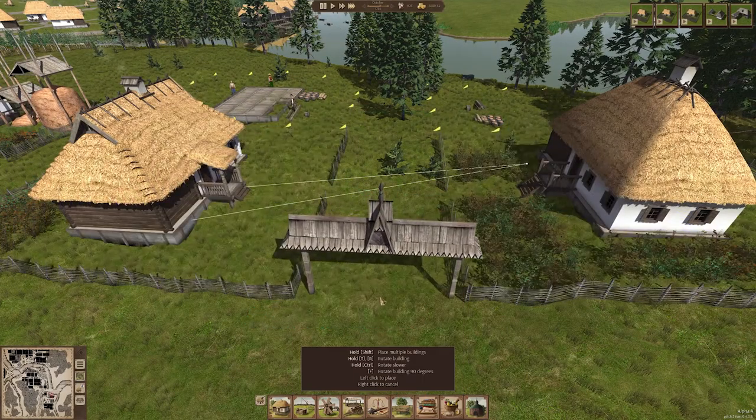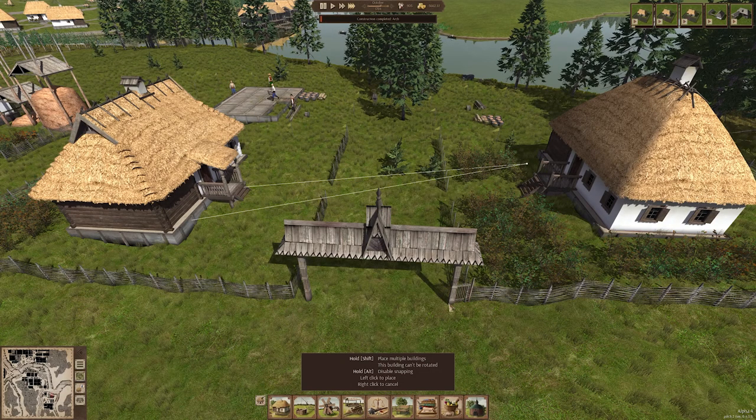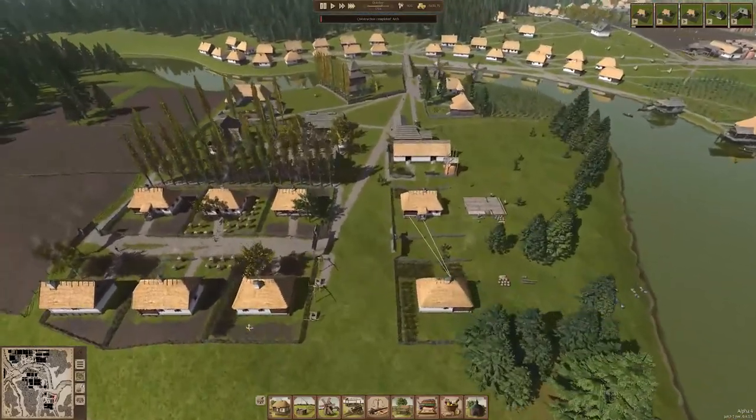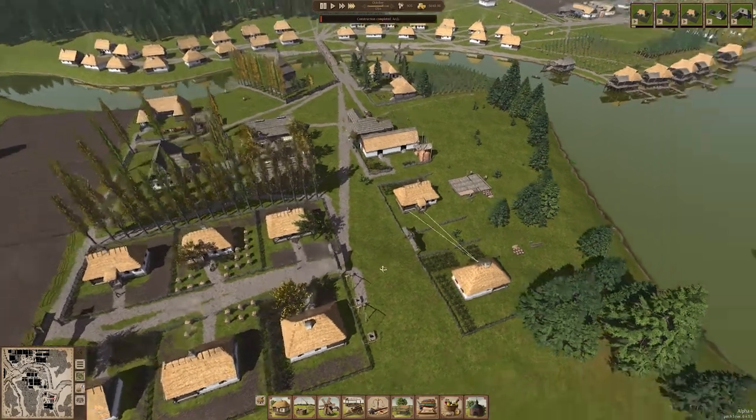Can we fit a big arch number two in here? We sure can — you know what that means. A little bit of impromptu decorating as we kill a little bit of time at the end of today's episode. That's going to be quite nice. We already have our wells right here and they have plenty of capacity left.